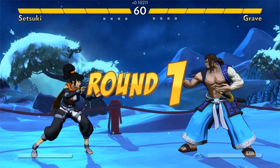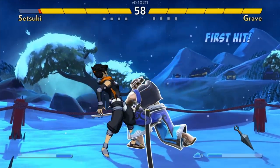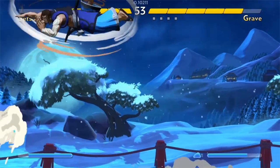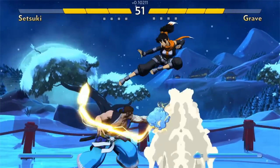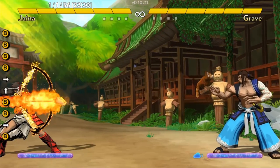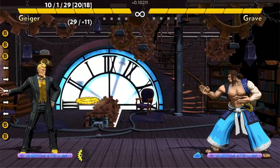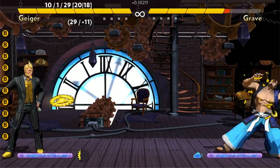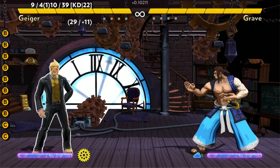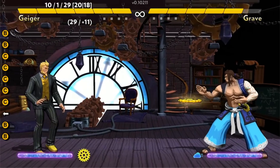Zoner simply means that a character has a projectile of some kind — one that is used to create space. Our basic character, Grave, will have just a basic straight fireball. The archer Jaina is more of a real zoning character, where her toolkit is comprised of a variety of projectiles. And we have Geiger, the clockmaker, who actually fits the Guile archetype of the charge character — the patient defensive character — which is interesting in a game where you can launch specials with one button.